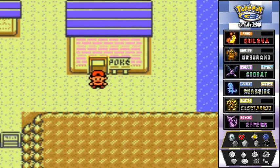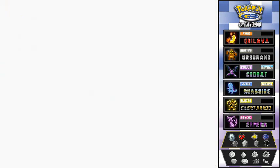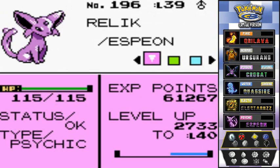What's up guys, it's me your host Draven, and welcome to another episode of our Pokemon Crystal walkthrough. In our last episode we went all through the world islands and managed to evolve three Pokemon we'd been trying for a very long time. Teddy turned into Ursaring, a pretty powerful Pokemon; Kid Thunda evolved into Electabuzz; and Relic finally evolved into an Espeon at level 36, which would have had Psybeam - that would have been nice.